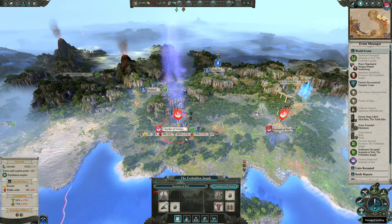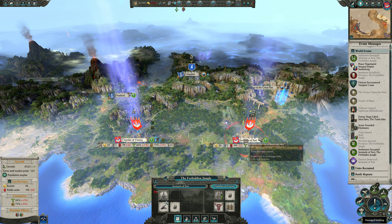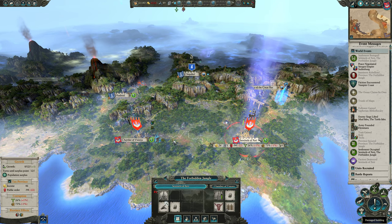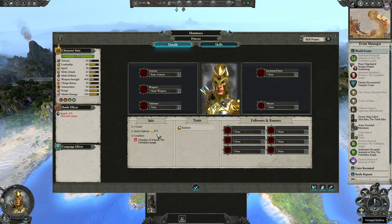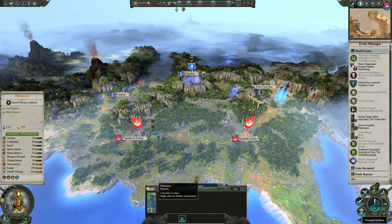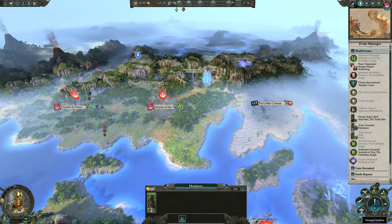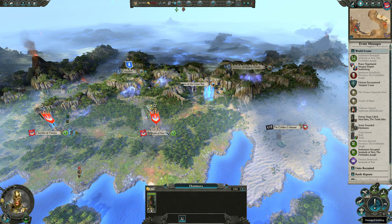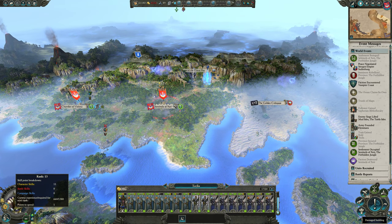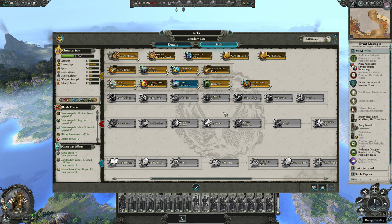Why did we recruit this person? We recruited them because we were going to get a rebellion, and now the rebellion is going to attack here instead of our capital. We could save almost 500 upkeep per turn by letting this person go. I'm going to hang on to them for one turn just in case the AI rebellion goes straight for the capital. And we can finally get Teclis a mount, which is good.